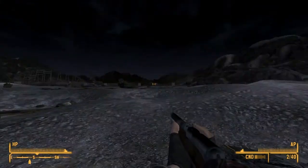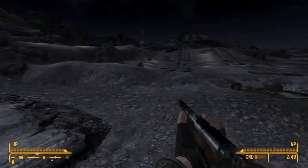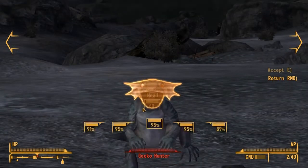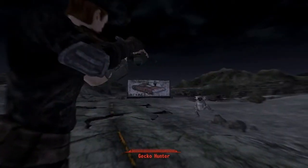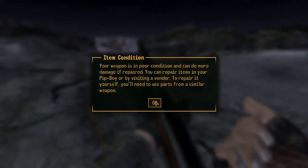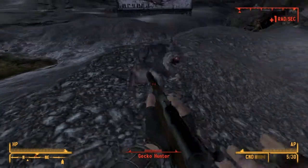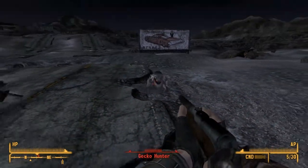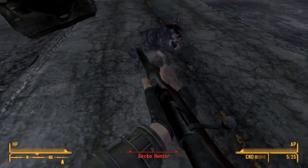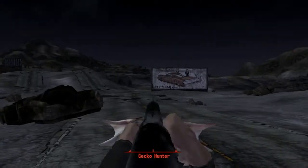There's radiation around here, it's probably that weird pool of stuff. Does that music mean something's attacking me? Oh there you are — shoot him in the face twice! Missed. I'm reloading. Your weapon's in poor condition and can do more damage if repaired. These things are only tiny but they're terrifying. Why does it take so long to reload and why am I so terrible at shooting? Okay, he's dead now.